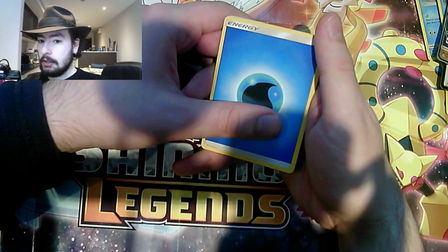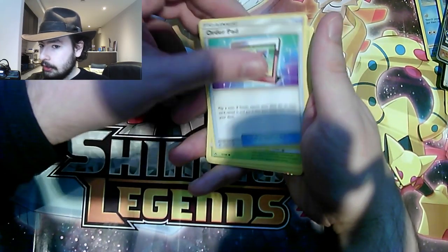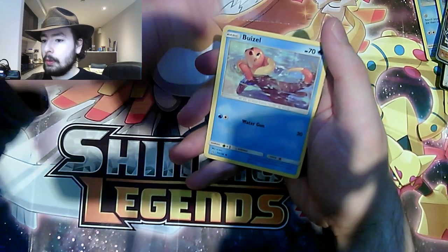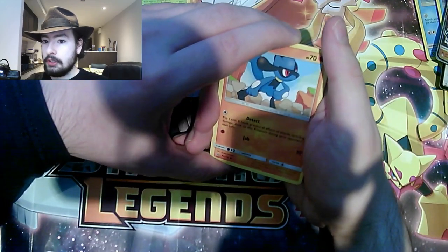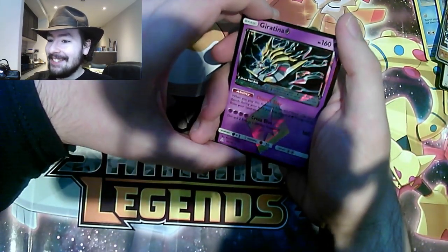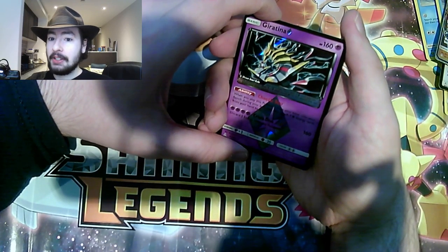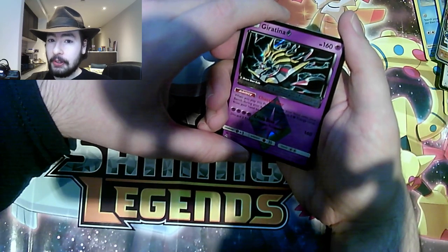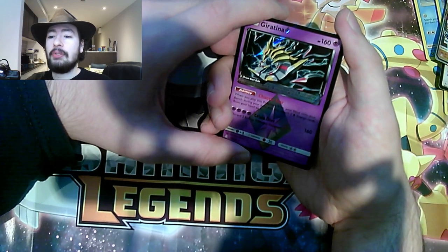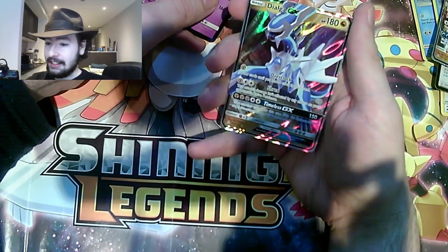So we start off lastly with Water Energy. Looker. Shieldon. Order Pad. Exeggcute. Yamper. Drifloon. Weavile. Just seen something awesome — Riolu. Giratina Prism card! Oh my goodness. And we have not even got onto the last card — I just want to thank you guys so much once again. If you've enjoyed this please do leave a like down below. Subscribe to the channel if you haven't already. And let's see what this final card is — it's another Dialga GX! Oh my goodness — double trouble from the Dialga!